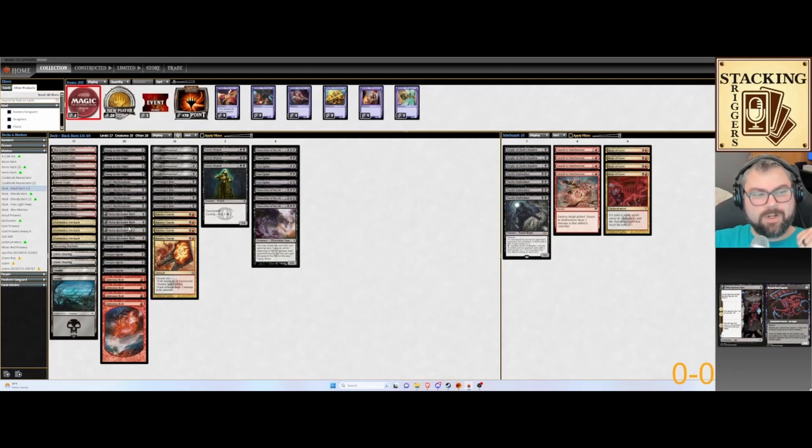We've got the Akiba Reckoner Raid, a new card from Kamigawa — not new anymore, but new-ish compared to a lot of the other cards. Two chapters: gain and drain one, and then you flip it for a Menace creature.